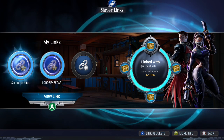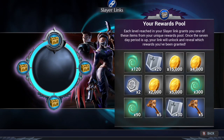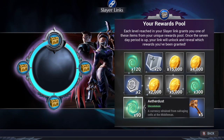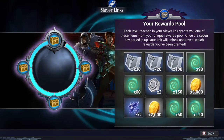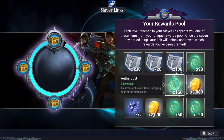Slayer links are another reward system that gives you loot based on linking and playing with friends. Each level reached grants a random reward based on the reward pool shown, which can include aether sparks. If you don't happen to have anyone for this, you can ask people in your Ramsgate, or go ahead and join either the official Dauntless Discord or mine — both are linked in the description.